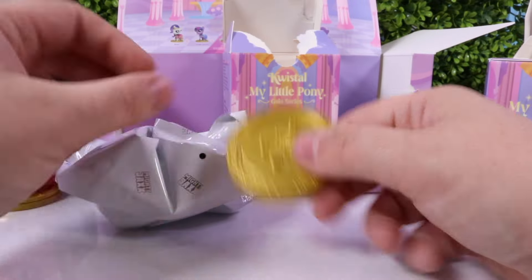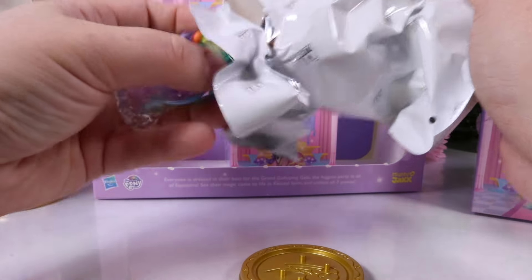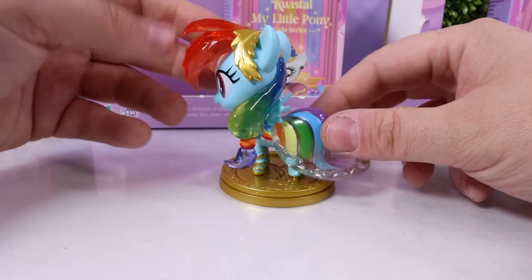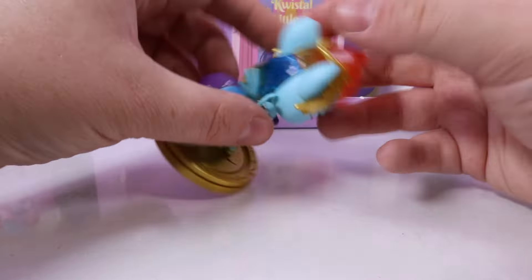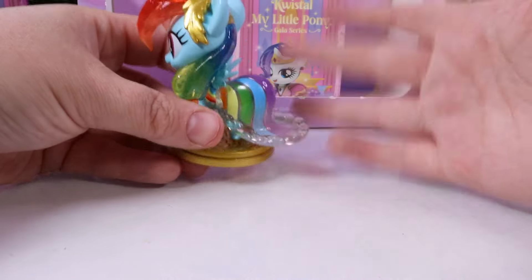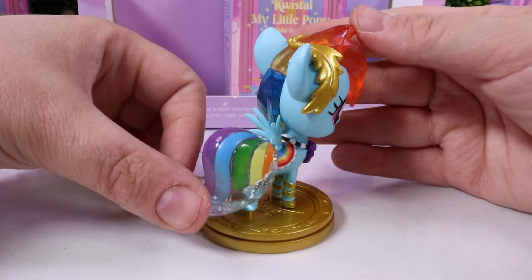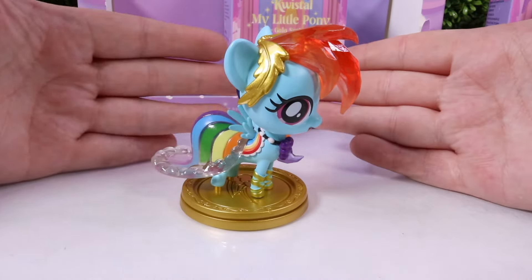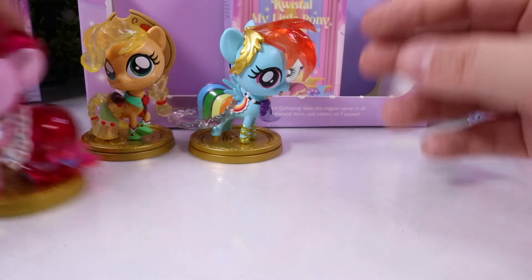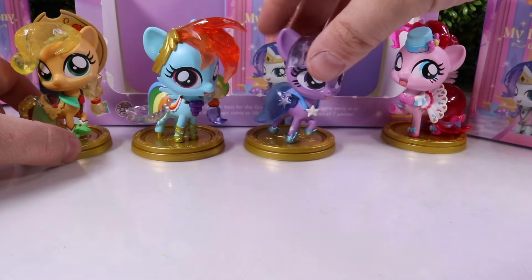This time we got Rainbow Dash — rainbow crystal hair. Like, how did they do this where it transitions from one color all the way down to another? A rainbow colored gown, and then some accents to her pony hair. We've got four ponies but we don't have the ultra rare yet. Let's put all of our ponies on the back row here so we can look at them while we open the rest of our characters.